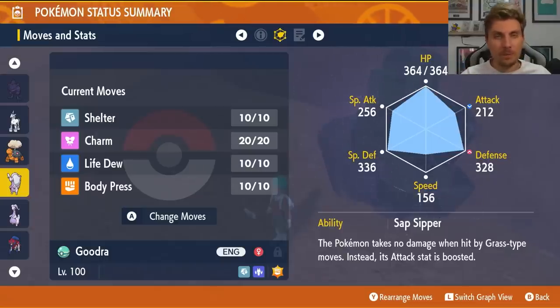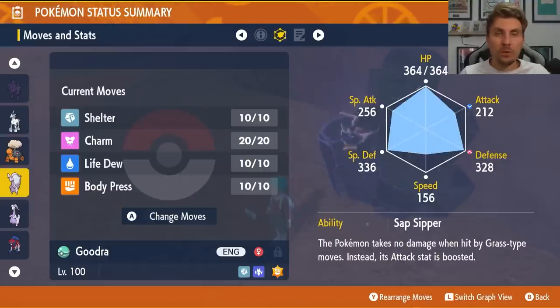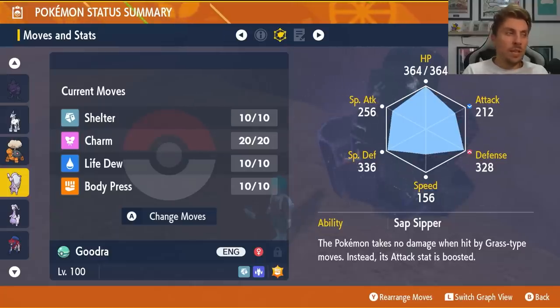Life Dew gives you and your partner Pokemon a quarter of health every time you use it, and combined with Shell Bell you should have a good line of recovery to keep Hisuian Goodra on the field. Once you're set up you'll be in a really good place, not taking much damage from Rillaboom — just watch out for when it resets your stats and its own stats.